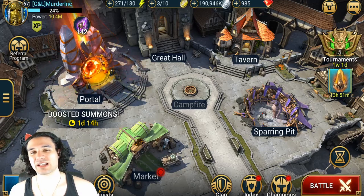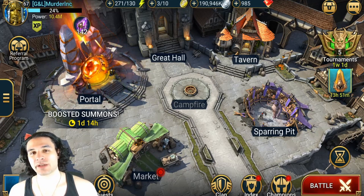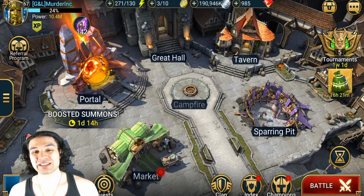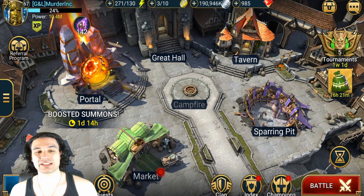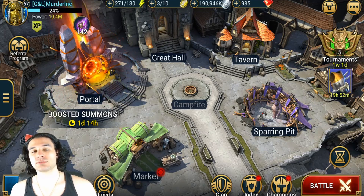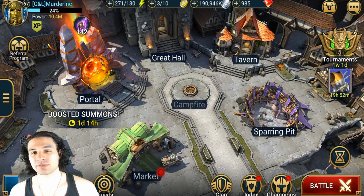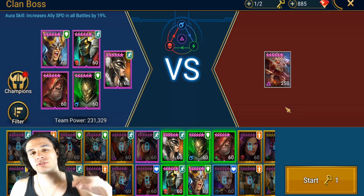There are only two champions you really need, as you probably saw from the thumbnail: High Khatun and Sandlash Survivor. Realistically, the only champion you need is Sandlash Survivor if you have a speed leader and a speed booster/turn meter booster just like High Khatun. So as long as you keep everything from High Khatun's kit and Sandlash Survivor's kit, you can replicate this team.